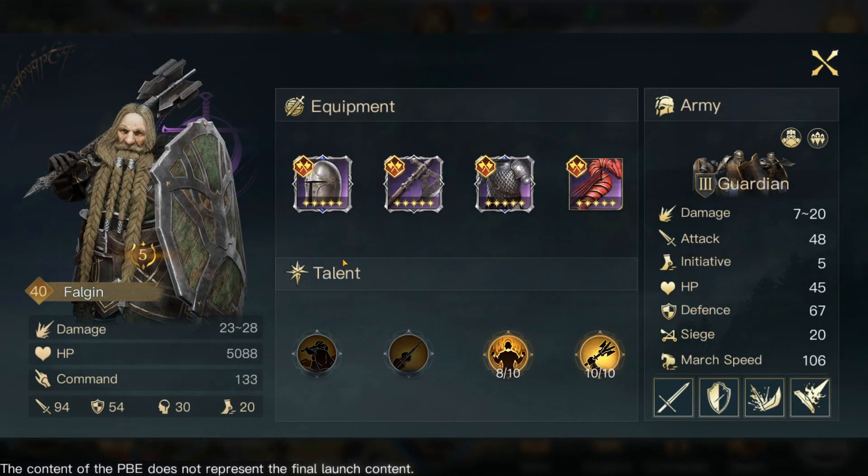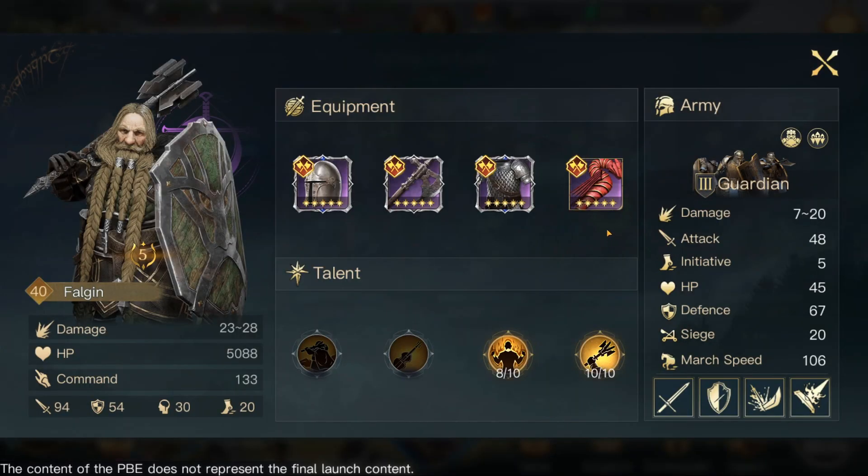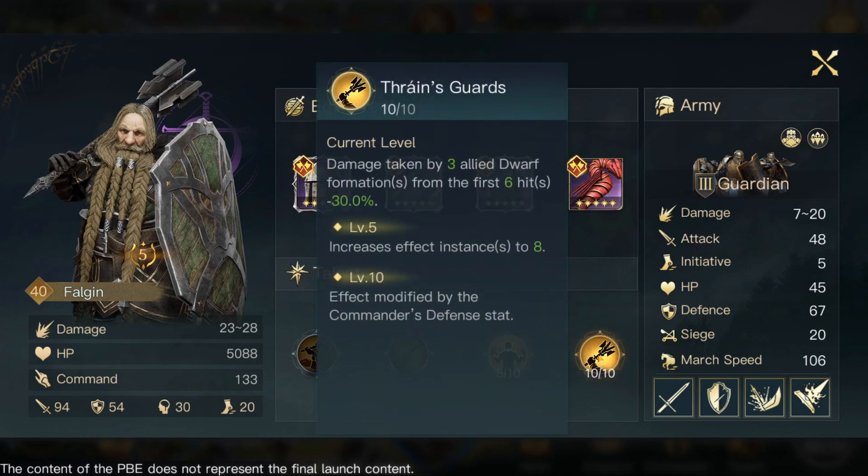Next we have Faogin. I have Gibe gear to increase his commander attack strength as much as possible, and I've got the Might set — physical damage dealt by the commander increased by plus 10%. The reason I really like Faogin — he doesn't have the highest damages or buffs, and his attack and defense aren't the highest — but his skill Thrain Guard is really good: damage taken by three allied dwarf formations for the first six hits is reduced by 30%. That's a huge damage reduction for all dwarf formations, which is why we're doing a full dwarf build. At level 10, this increases to eight instances and the effect is modified by the commander's defense stat.